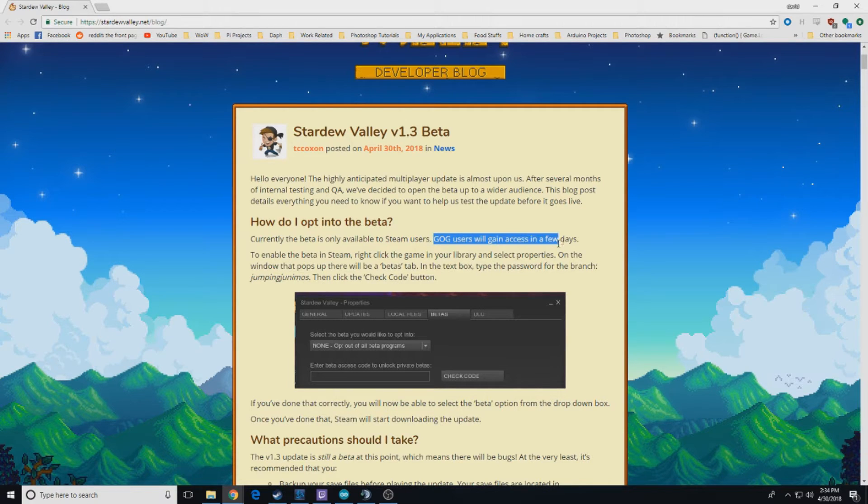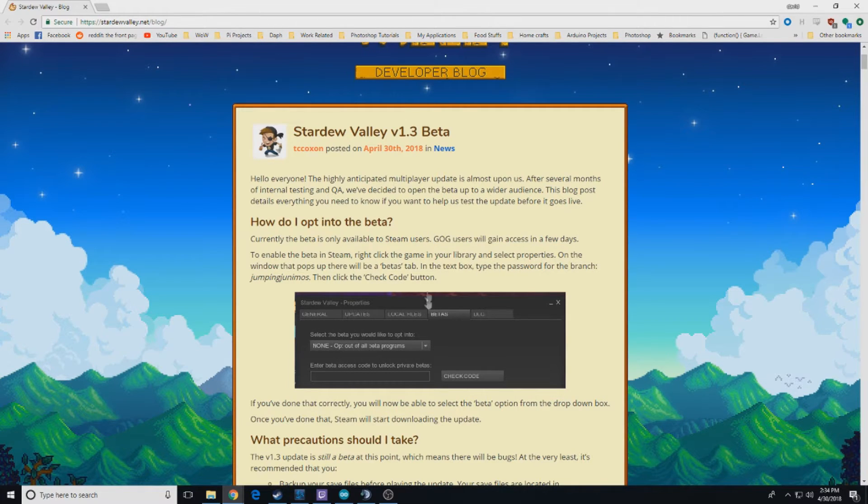GOG users will have access in a couple days. But on Steam, you're going to right-click on the game in your library, go to Properties, and then go to the Betas tab. You're going to put in the code — Jumping Junimos — right there, and then click Check Code. This will download the beta.